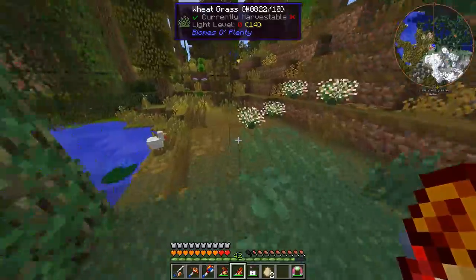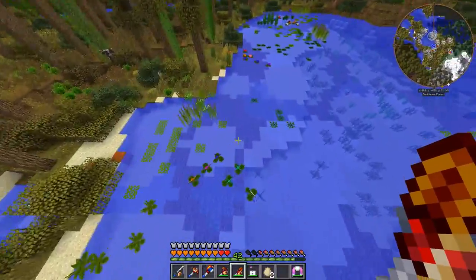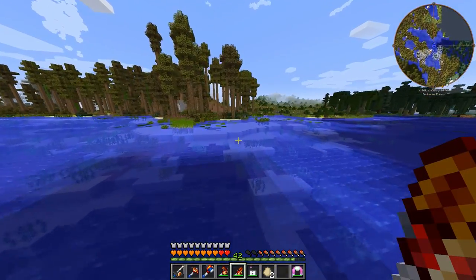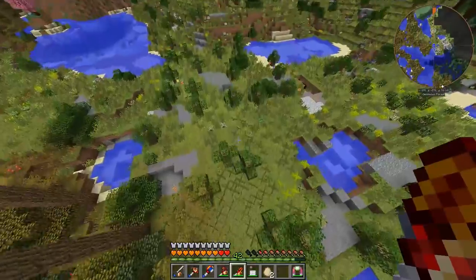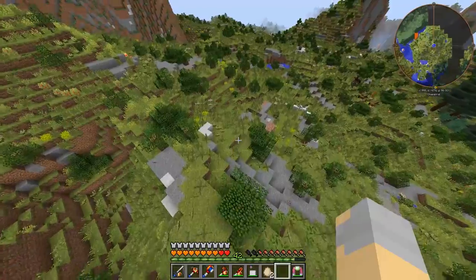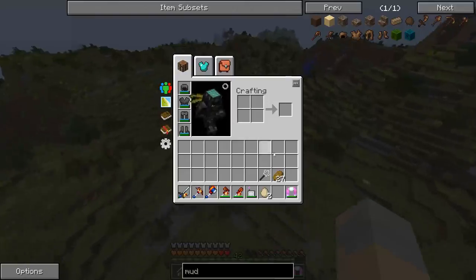This is not looking amazingly promising. This might not have any mud — maybe it does. That's dirt, more dirt, clay. I don't know that there's any actual mud here. What about over here? This might be a muddy area? I have a feeling we're not that lucky. It's going to take me forever to find mud. I know I've seen some, I just need to remember where exactly it was.